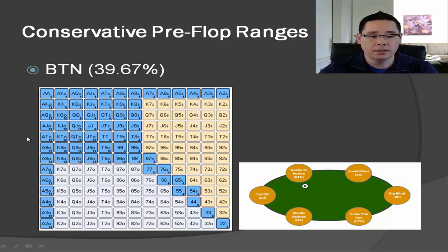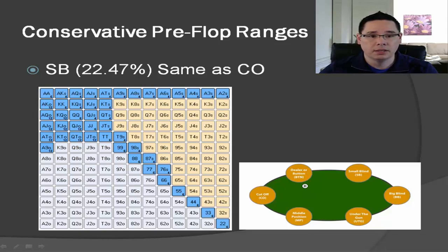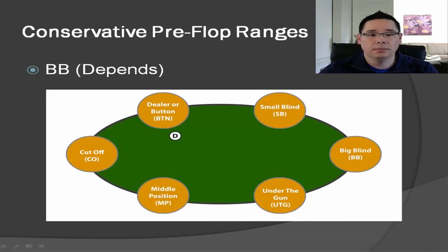Now let's talk about the small blind. If it folds around to you in the small blind, you can open up a similar range to your cutoff as a starting point. A lot of it really depends on who's in the big blind, and we'll talk about this more during live play. But as a starting point, you can open up a cutoff range, which is roughly 22.5%.